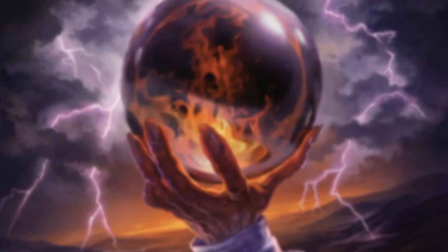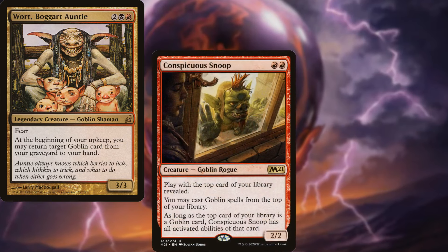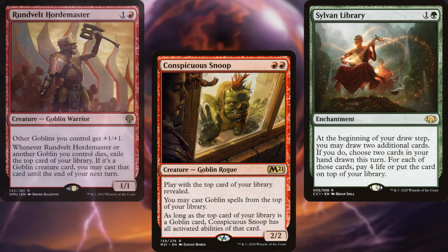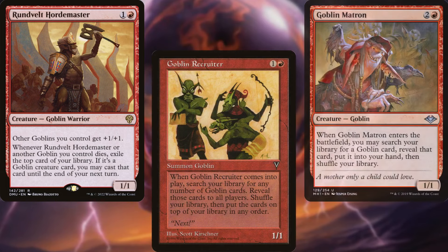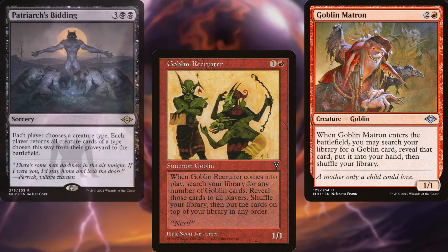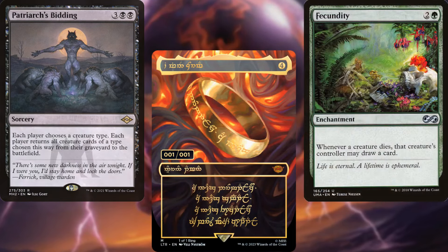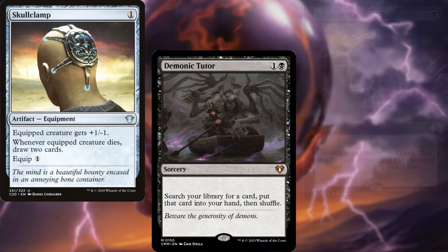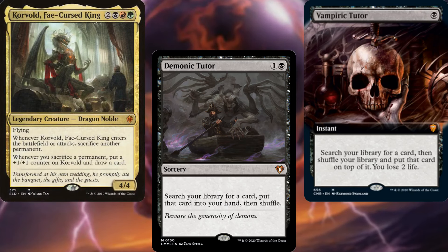Our card advantage package consists of Wort Boggart Auntie, Conspicuous Snoop, Sylvan Library, Rundvelt Hordemaster, Goblin Recruiter, Goblin Matron, Patriarch's Bidding, The One Ring, Fecundity, Skullclamp, Demonic Tutor, Vampiric Tutor, and Korvold Fae-Cursed King. Gotta love drawing a bunch of cards and finding combo pieces.